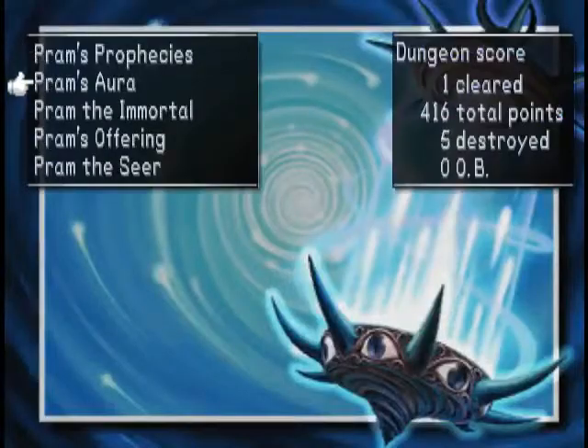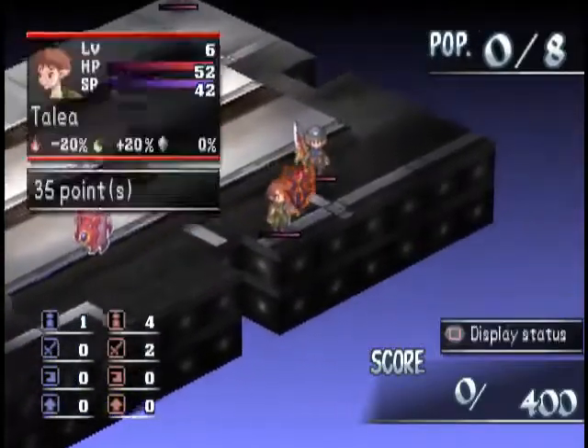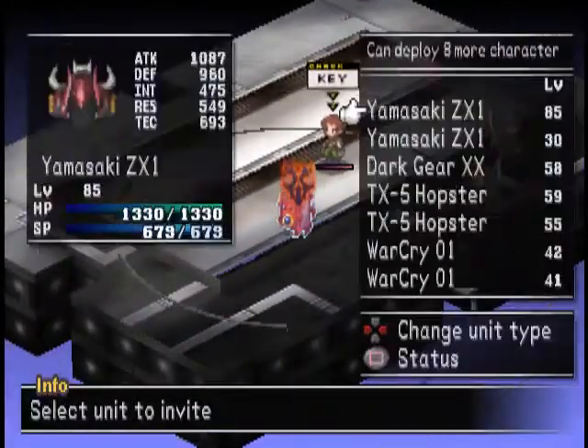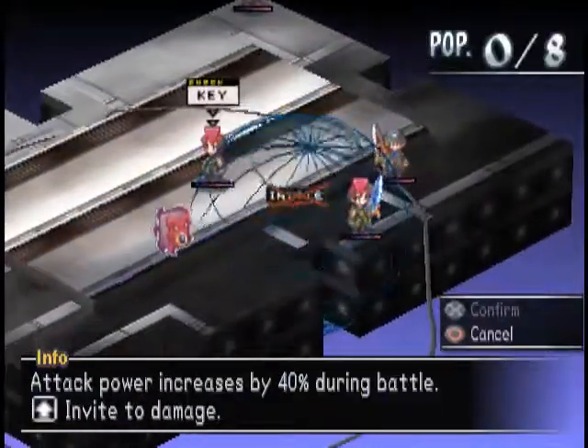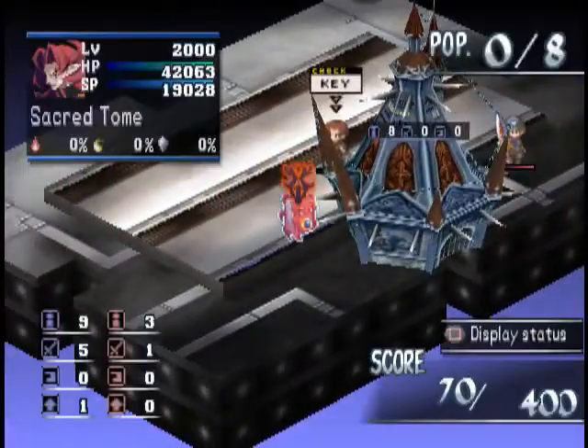Let's go to level 3-1. And the glitch still works. We have this unit worth 35 points, and if we kill her, we get 70. See?